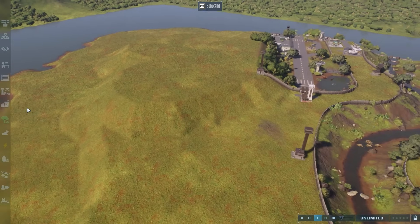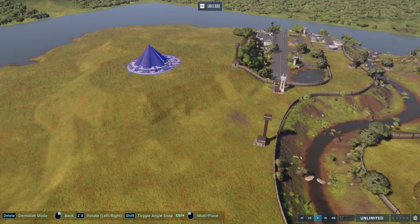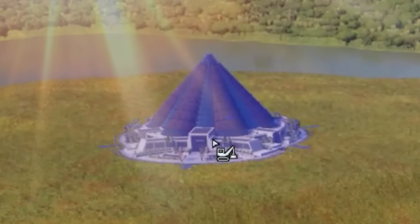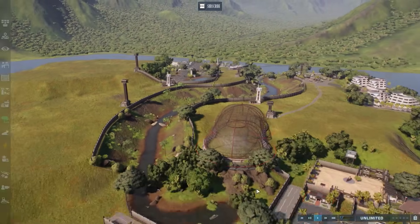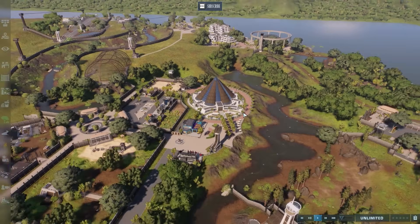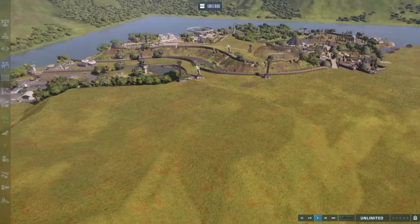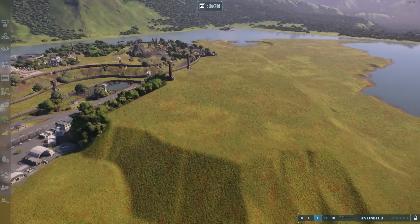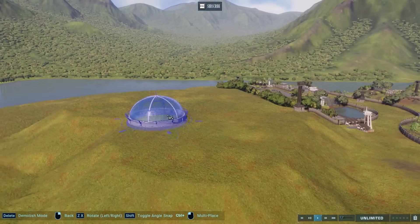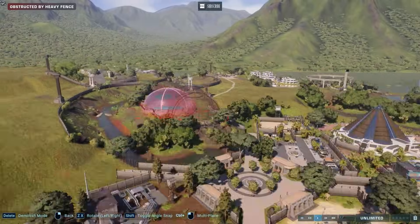I'm thinking of making a biodome on top of here. The plan was initially to put the Innovation Center up here as like a shining beacon at the top of the mountain, but I couldn't delay the gratification and I already put it over here — which I think worked out pretty well — but I don't want two of them, so I need to figure out something else for the top of the mountain.